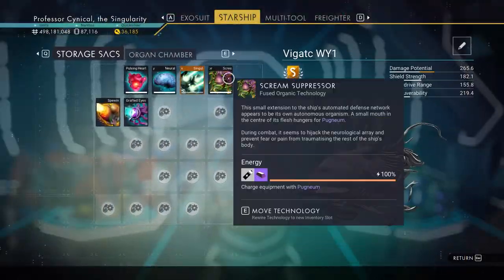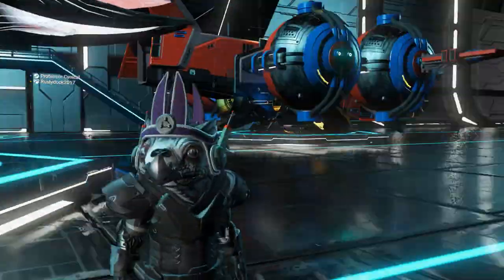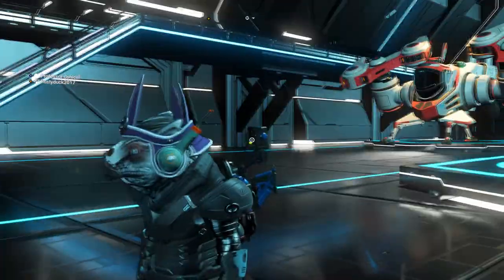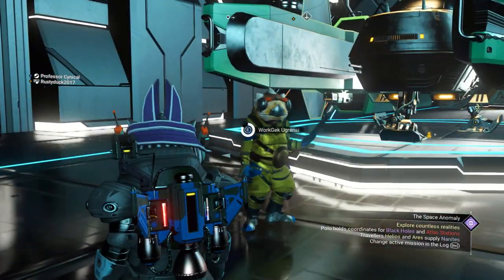Alright guys, so this is my living ship. Make sure that you've got the ship selected by jumping in and out of it. So now we wait for an NPC to land. If you have a certain ship you're looking for that you want to make into a God Tier ship, then make sure that you wait for them to land. If not, this NPC will do absolutely fine.